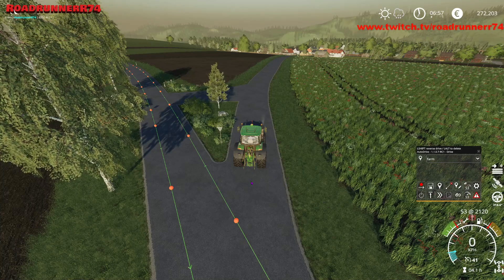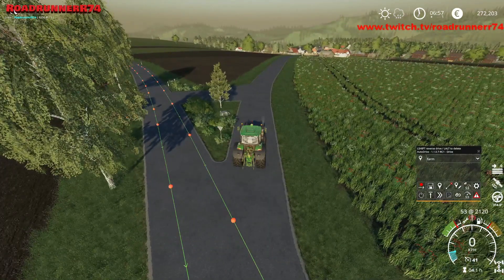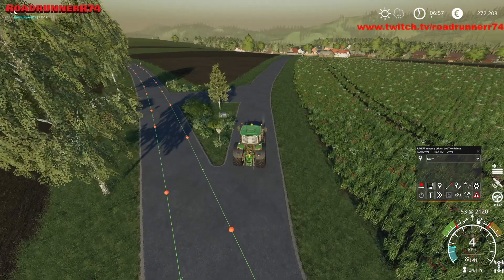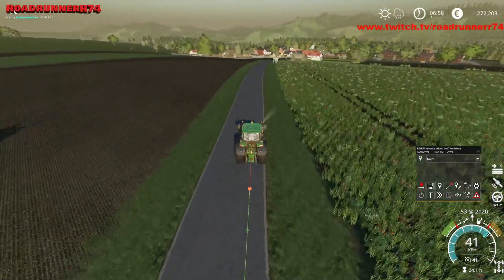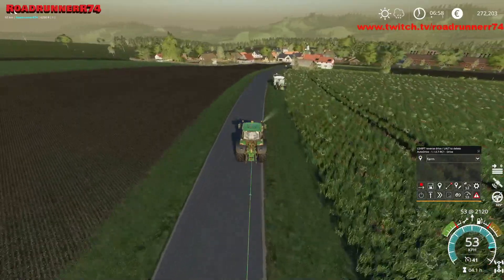Det ordner vi senere. Vi trykker på vores midtermus, så vi styrer og trakter. Vi kører turen, vi vil have ham til at køre med stop på midten ved vores mark. Vi ruller afsted, og jeg vil fast forward det her stykke, fordi det tager lang tid at køre.